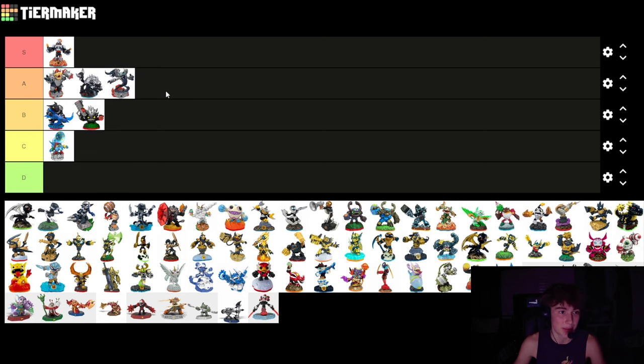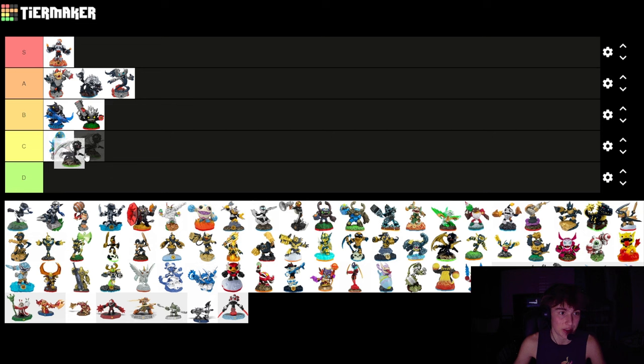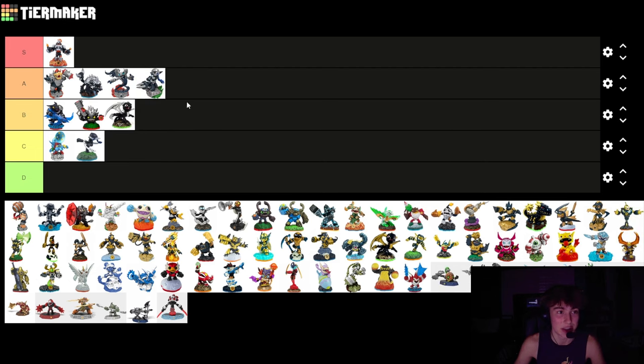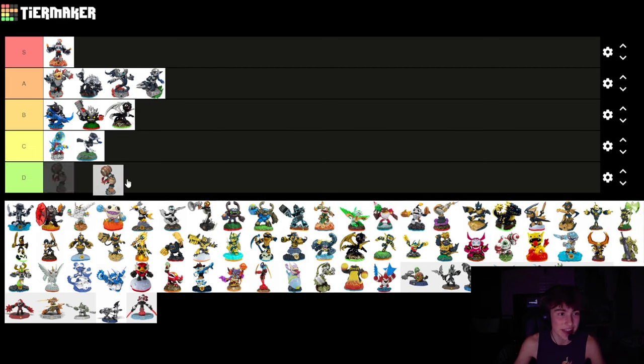Spitfire is a bit better. Spyro is pretty cool too but I think he's B honestly. Stealth Elf is probably C for me - it just doesn't look that different from the original in my opinion. This dark one actually looks pretty good though, I think this dark is A tier. Donkey Kong has the same issue as Bowser but I think it's a little worse with him, I'm putting him in B.